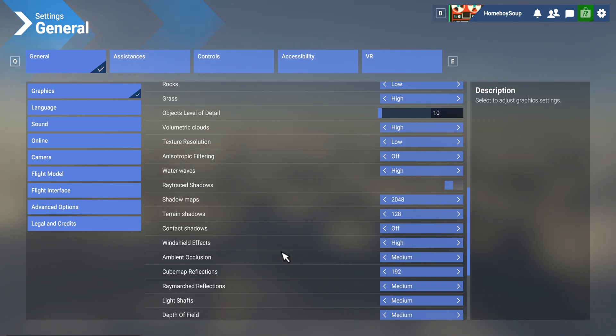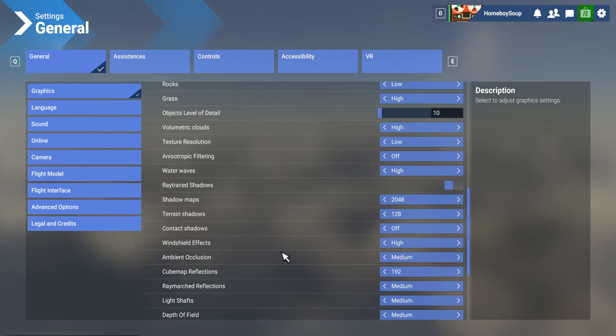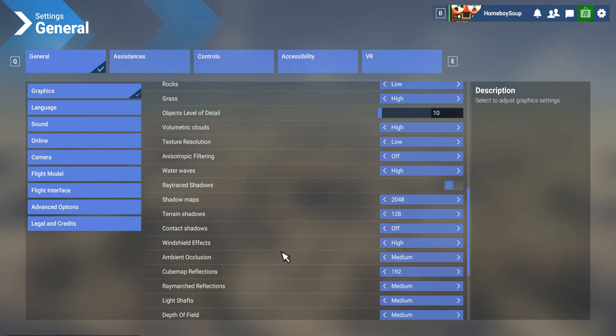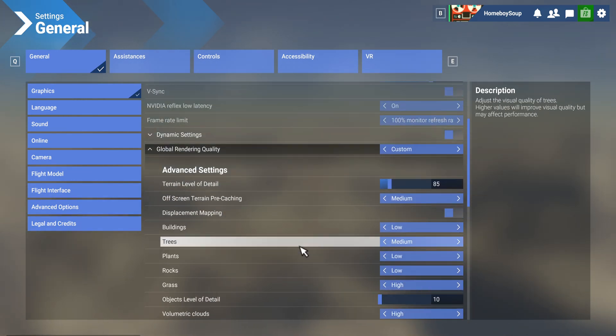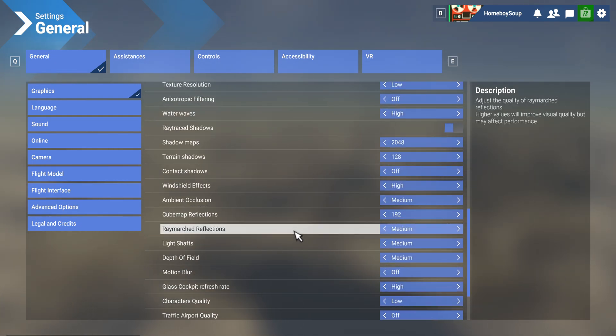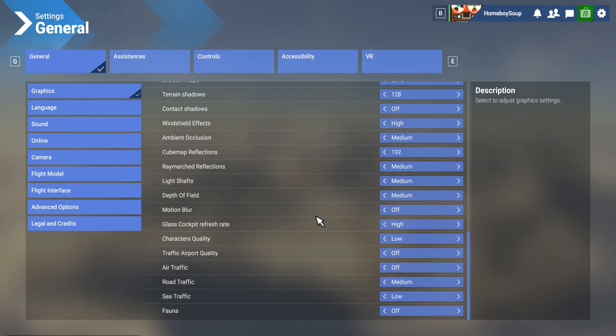Get used to changing settings if you're flying a demanding plane. You're never going to find a full set-and-forget configuration unless you have a super-nice PC, which most of us don't. If I'm in a Cessna 152 I'll bump up trees to high and clouds to ultra to enjoy VFR, and if I'm in IFR I'll bump a couple settings down. For the Phoenix, until it's fixed, this is what we must do.